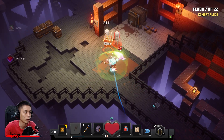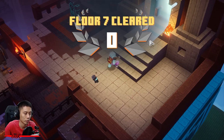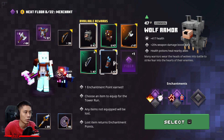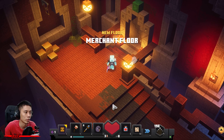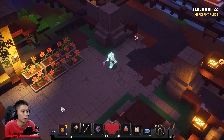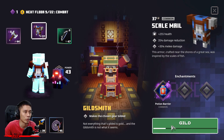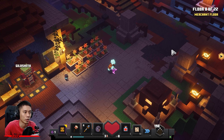Last two monsters — let's go. Get this — oh, this is a merchant floor. Use the guildsmith on your scale mail — let's go.